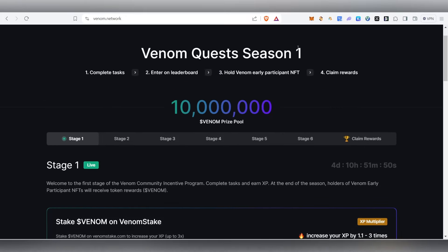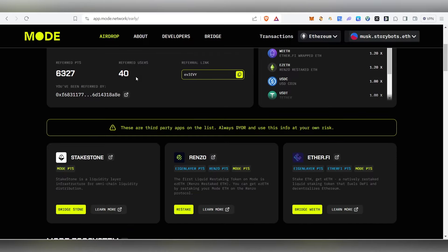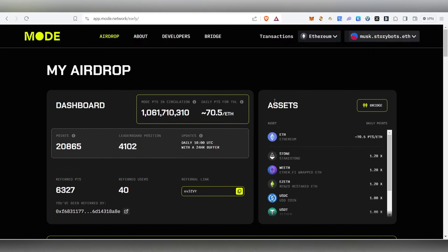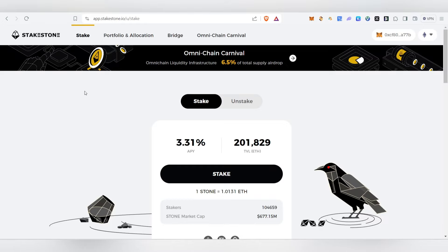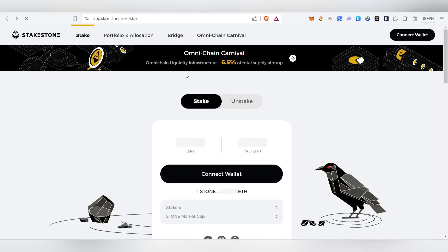Before we get into it, in case you forgot about the Mode airdrop, you must try that airdrop. Currently I'm having 20k points and my leaderboard position is around 4000. If you want me to make another video for the Mode airdrop, let me know. Apart from that, there is a new airdrop — Stake Stone. We'll be able to stake our Stone and earn points. They are giving an airdrop to people who are staking; 6.5% of the total supply is allocated for the airdrop in Stake Stone.